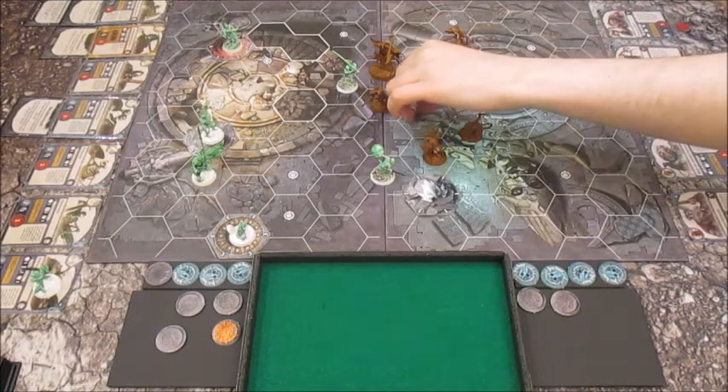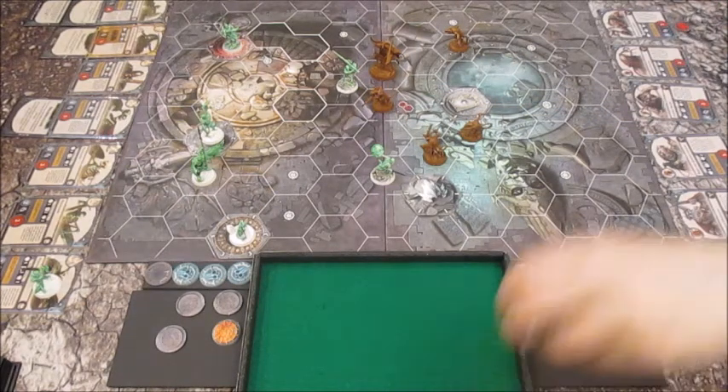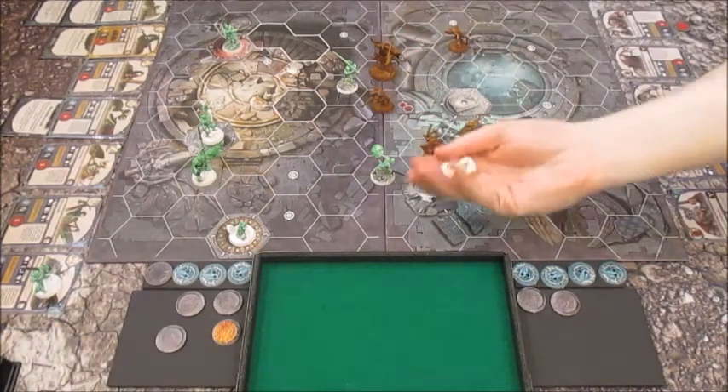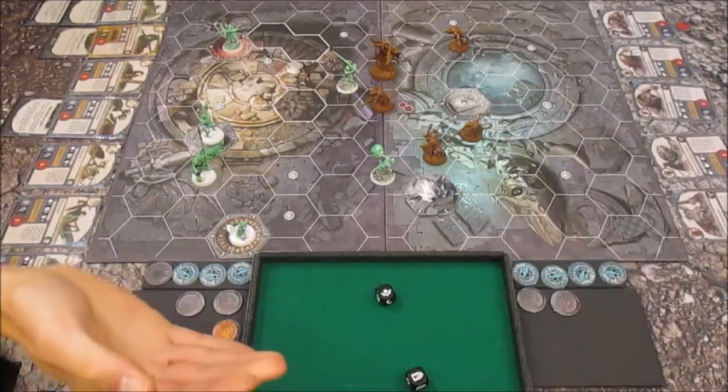A bit risky because if I don't kill you now, then I'm in trouble. I'm only rolling two dice on my Quirk. What's your defence — dodges? You killed him before, can you kill him again? No, you fucking can't. You're dead.